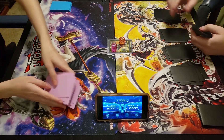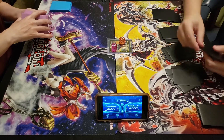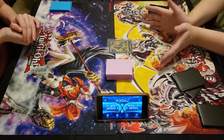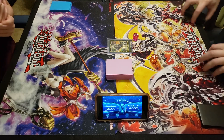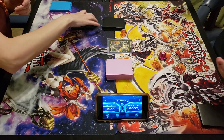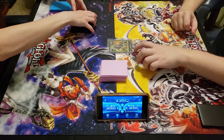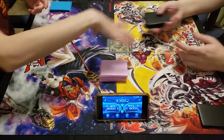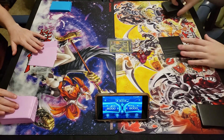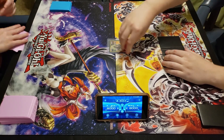We're gonna get straight into this as soon as I'm done pile shuffling. Go ahead and roll the dice and we'll see who goes first. Okay, eight and seven - so you get to pick. Let me draw my cards: one, two, three, four, five. You want to go first? Yes, I'm gonna go first.